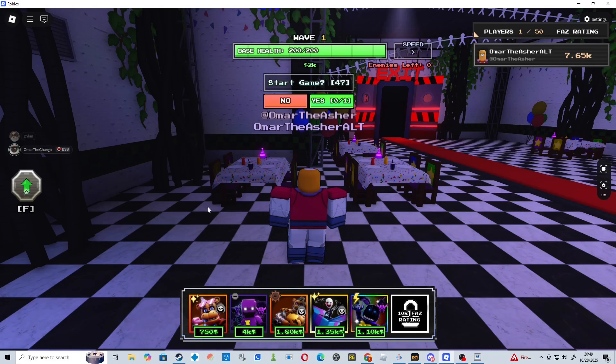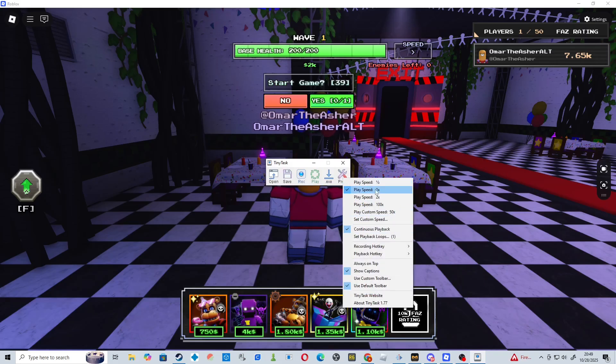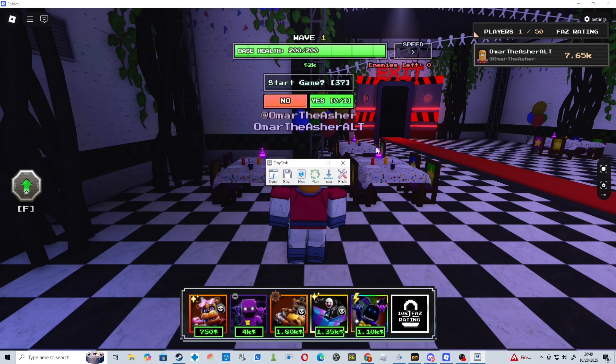After that, we don't want to click Start Game — we want to go back to TinyTask and the recording, go to Preferences, make sure it's on continuous playback and make sure it's on 1x speed. After that, you can either save it in case you want to ever load it back up again, or you can just press play right now.